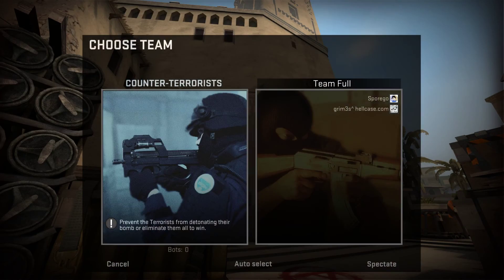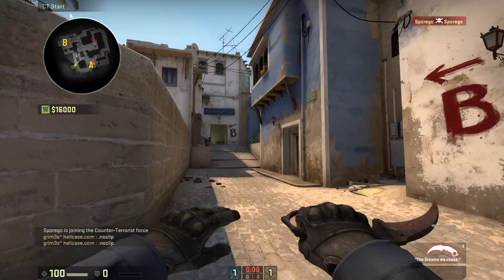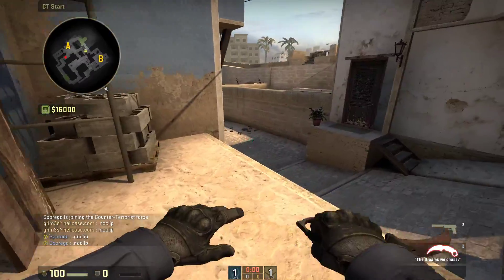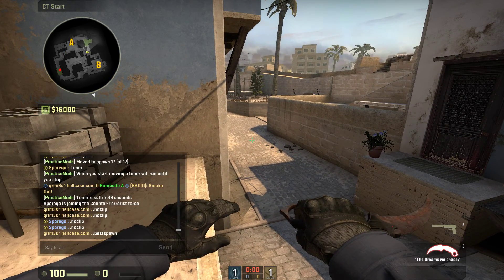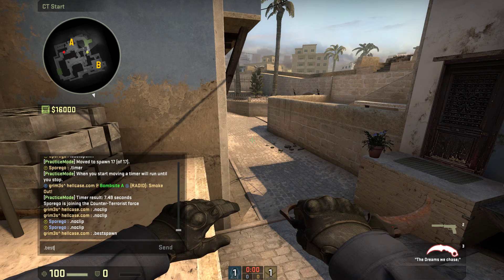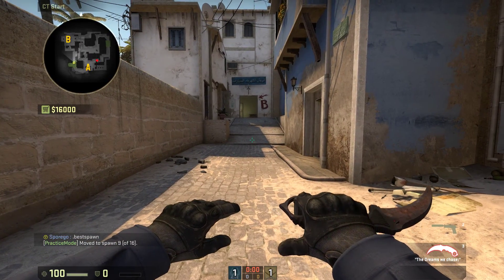Now that's really good because I can go on CT side and learn the best spawn the CTs can get. I want to know what's the fastest time a CT can get to middle, so I type .bestspawn from the inline direction from CT spawn closest to where I want to go. This is the best possible spawn you can get on CT side to go middle.